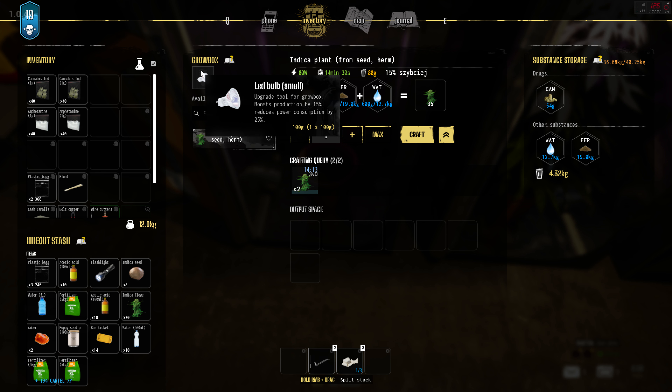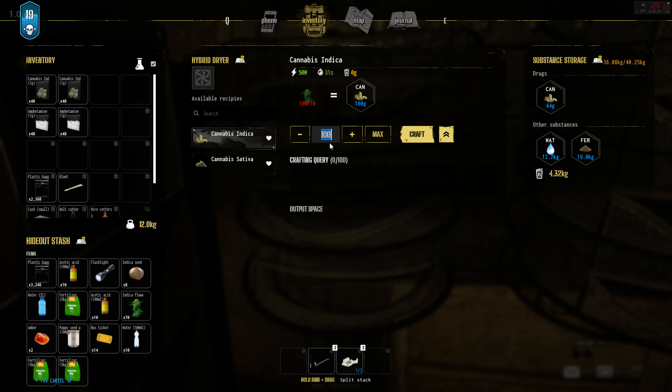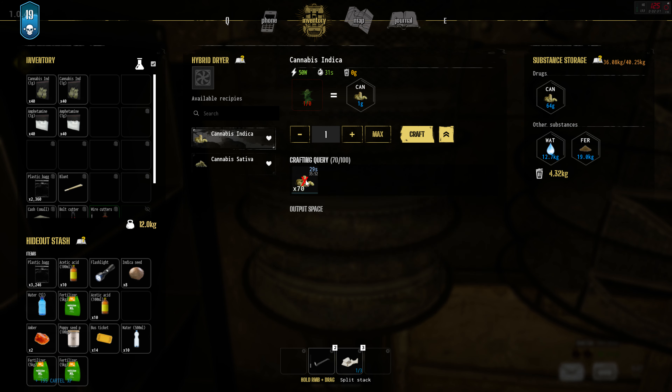I have seeds and fertilizer in my storage so it will pull those automatically. So I have everything in my storage that I need to grow the plants - it'll tell you. It's simply a matter of getting the craft going - you can do max quantity or however many it allows. I do recommend getting the LED bulb from one of the vendors; it increases boost production by 15% and reduces power consumption by 25%. Pretty cheap investment.